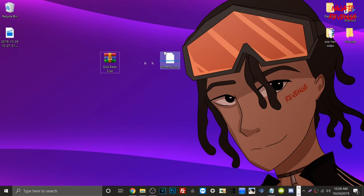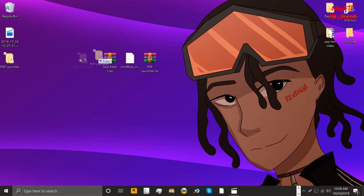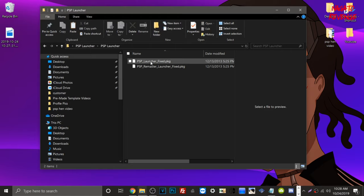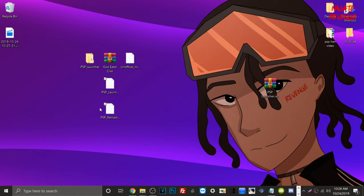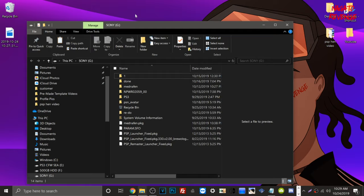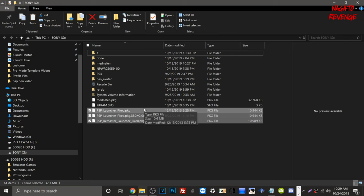I have my game of choice and the unofficial MultiMan HEN version ready. We also need the PSP Launcher dot RAR file, which I'll have linked in the description. Just extract it with WinRAR. Inside the folder, we need the file that says 'PSP Launcher Fixed.' I'm going to drag out those two PKGs and then plug in our USB to the PC. Let me open File Explorer — here's my USB.